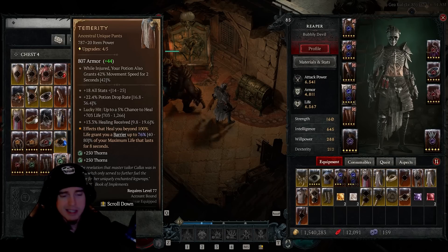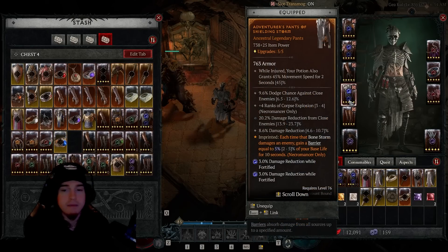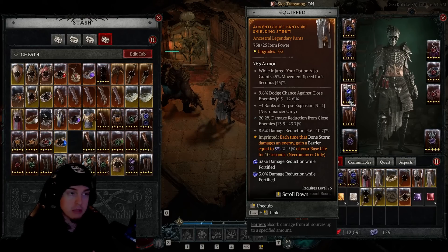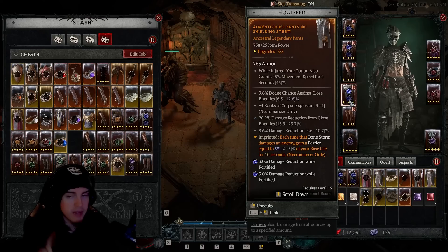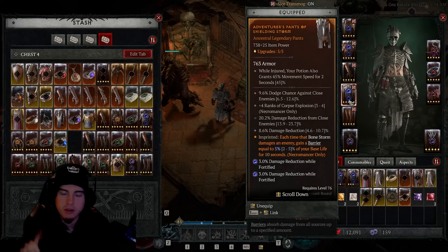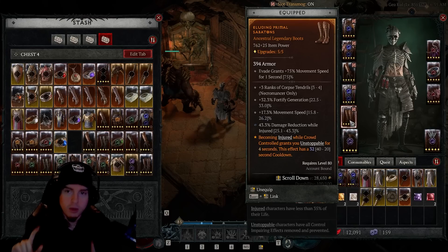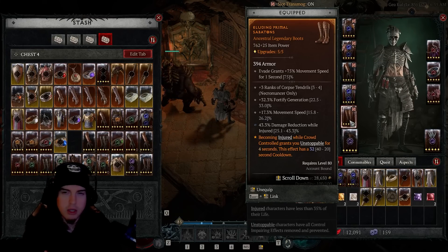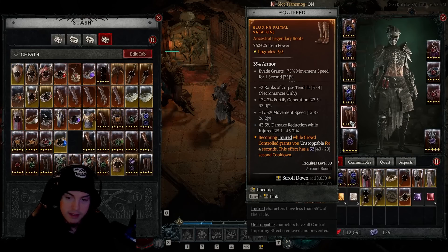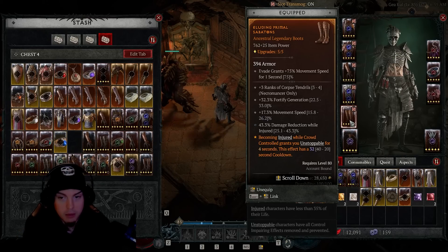For boots, we want damage reduction, Corpse Explosion ranks, and ideally plus four to both Corpse Explosion and Blood Mist, but flat damage reduction and damage reduction from distant enemies are all beneficial. Alternatively, intelligence for more DPS output works too. We're looking for the Eluding aspect — becoming injured while crowd controlled grants us Unstoppable for four seconds with a 32-second cooldown. Ideally you'd want the 20-second cooldown version.